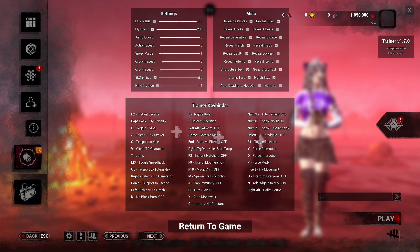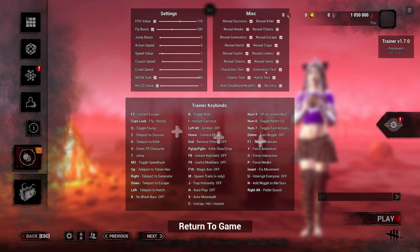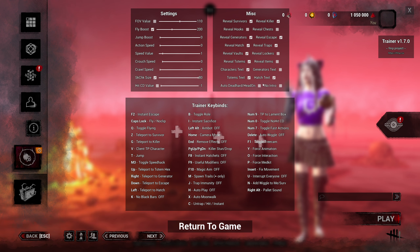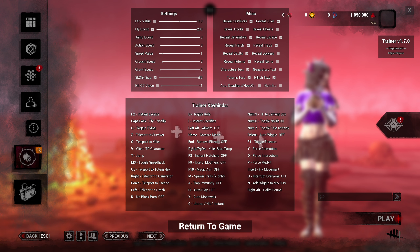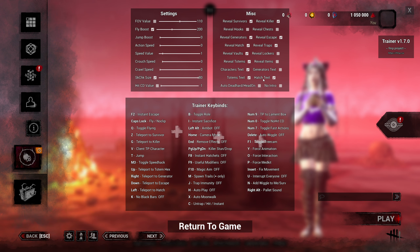Character text will show you the character names and probably the distance they are from you in meters. Generator text will show you like the progress of each generator — this is too much for me, I don't really care, so I'm going to turn that off. Supposing you were in a last three-gen scenario and wanted to see which gen had the most progress, you have that option. Totem text will tell you if it is a hex totem — it'll tell you this is No Ed, this is Plaything, this is Hex Huntress Lullaby, Devour Hope, etc. Hatch text will show you where the hatch is.